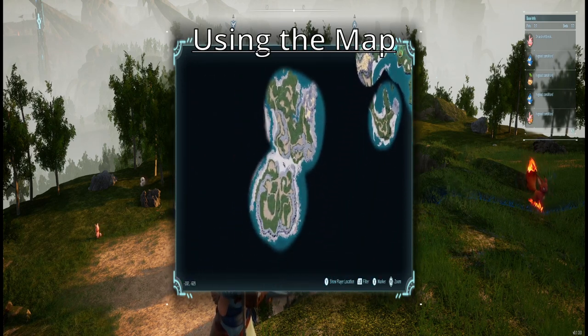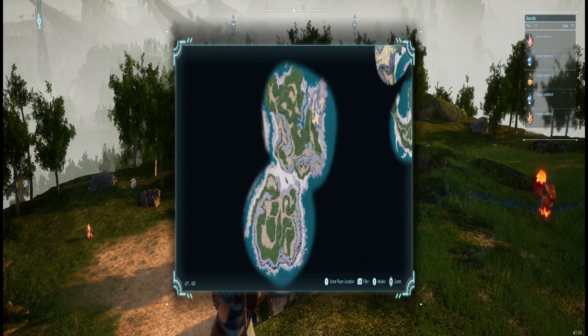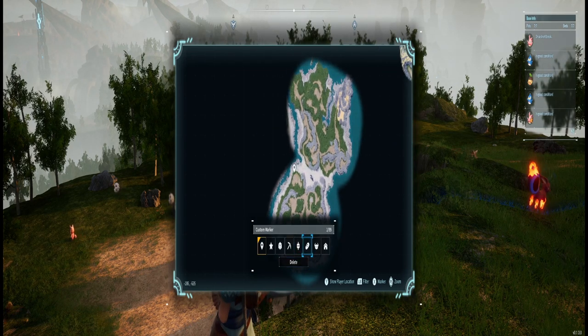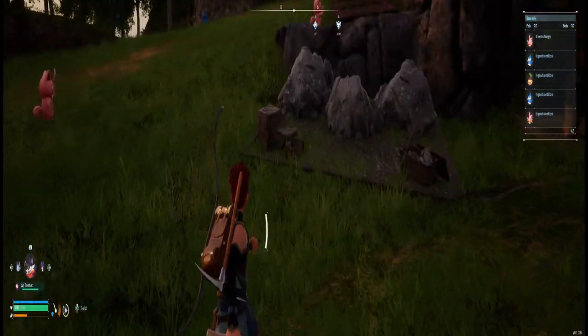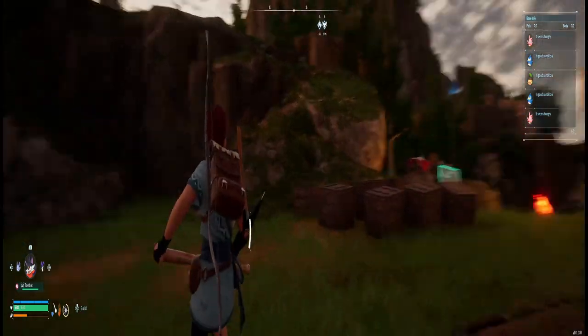Sometimes you'll come across dungeons or specific areas that seem important — like a mini boss. Use your markers: by pressing X you can place a marker and label it, so for example if there's really good ore there you can mark it and come back later.